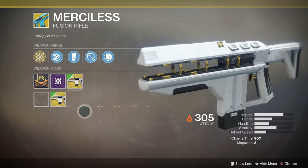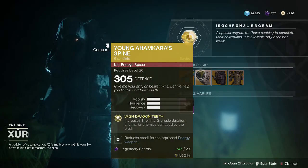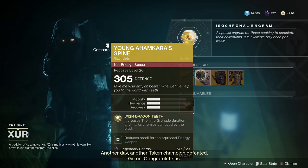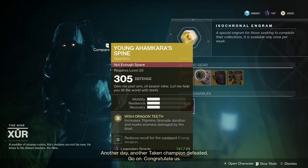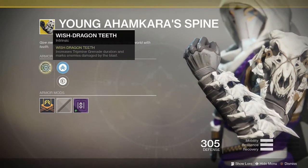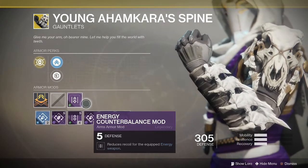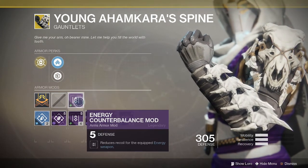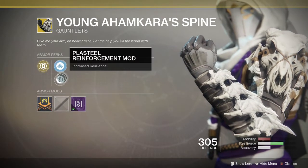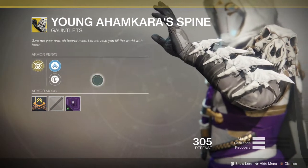The Young Ahamkara's Spine is available for the hunter for 23 legendary shards. Its exotic intrinsic perk, Wish-Dragon Teeth, increases the tripmine grenade duration and marks enemies damaged by the blast — so you can still find them if they run behind cover. It also has an energy counterbalance mod that reduces recoil for your energy weapon.